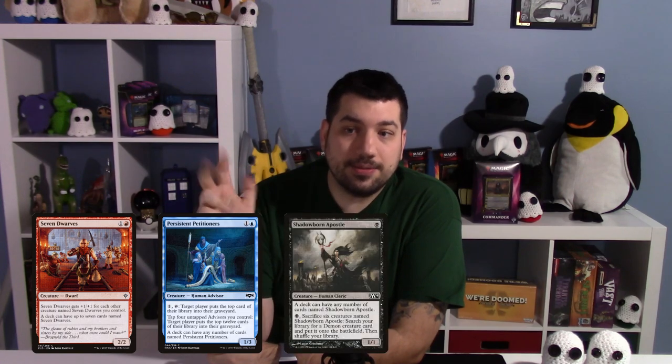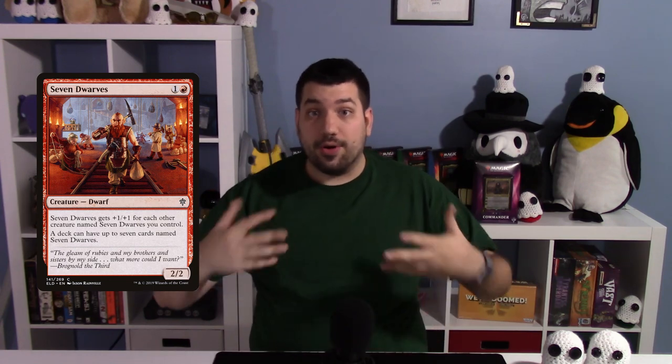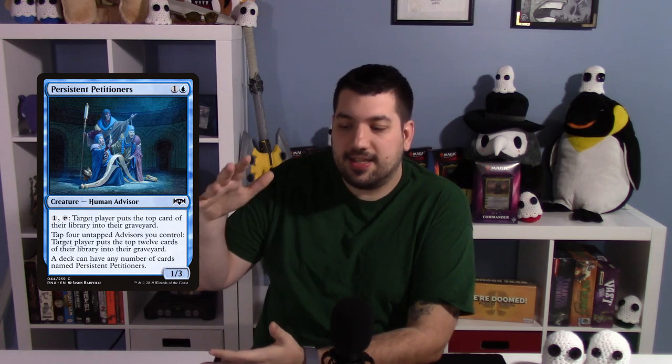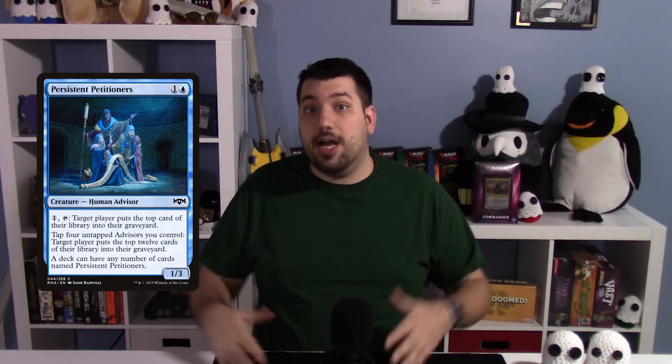Those five cards are Seven Dwarves, Persistent Petitioners, Shadowborn Apostle, Relentless Rats, and Rat Colony. Seven Dwarves strictly say you can have up to seven — that's the max — so it's great for a Disney or Snow White theme deck, big plus for flavor. The ones we really care about are the other four. Persistent Petitioners are the blue guys you can tap to mill somebody out, and with Bruvac coming out from Jumpstart, mono blue mill started looking like an actual archetype, so these guys got very popular recently.